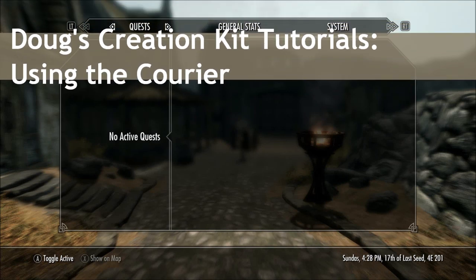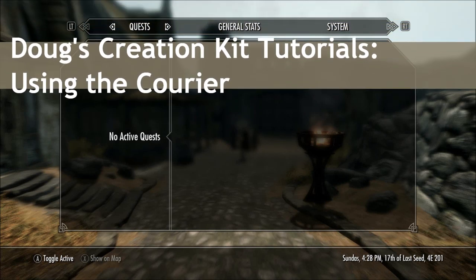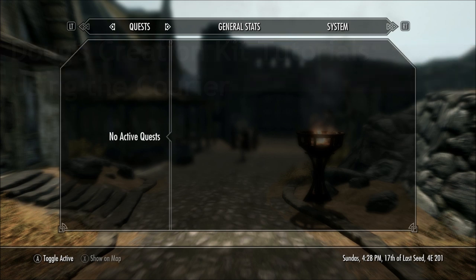Welcome to my 5th Skyrim Mod Tutorial. In today's tutorial I'm going to go over some of the topics I get asked the most about. Some things we're going to cover is how to have a courier deliver a note to the player, how to actually start and continue a quest based on when the player reads a note, and how to set up objective markers so a compass marker appears over an item related to your quest.